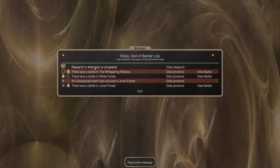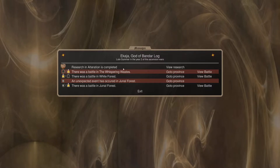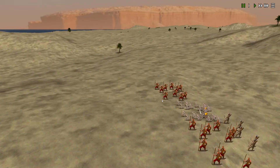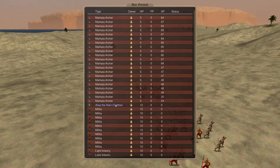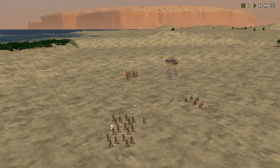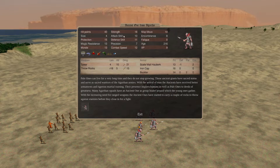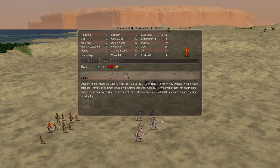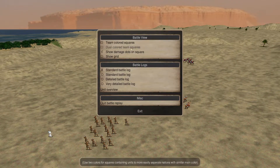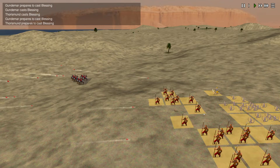Research in Alteration is completed! I was looking at the wrong one - it was conjuration. There was a battle in Whispering Wastes - that's Agartha! They got through with archers, heavy infantry, cavalry, and Ancient Ones - sacred units with a lot of hit points. The Attendants of the Oracles are here. The cavalry comes in on the flank, we have units that could catch them but it doesn't look like it.